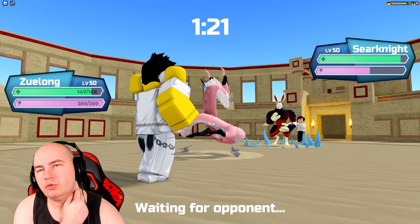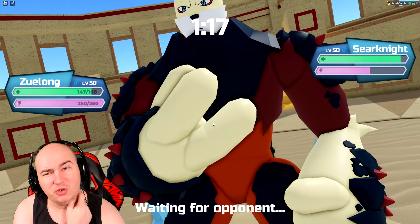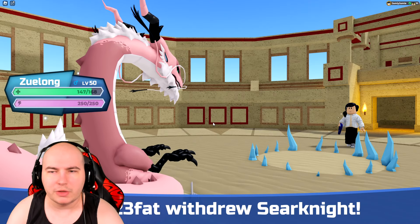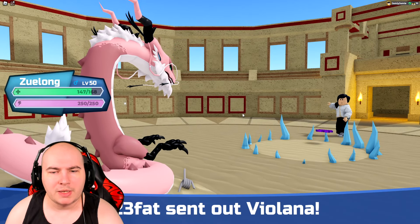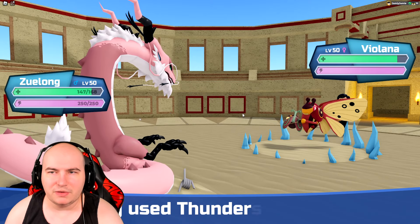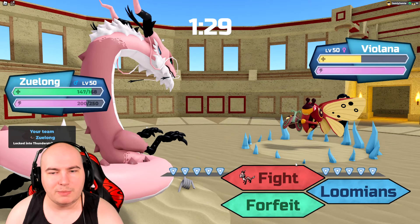I'm going to click Thunder Strike and do some pretty good damage. If it's heavy shield there's a good chance it lives; if not, I think it just gets one-shotted. They go for the withdraw into Violana, which is a little annoying, but Icicle Traps are getting some nice chip damage.